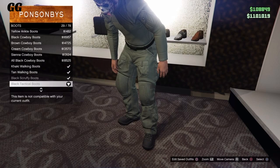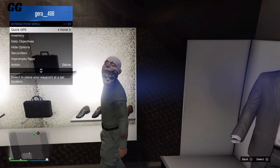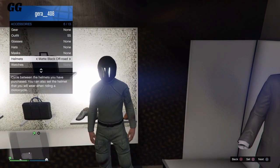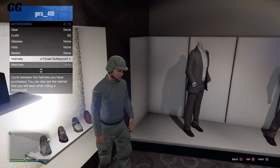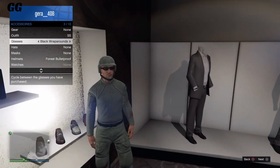After that, go to the boots section and select the new khaki walking boots. Once you've done that, open the interaction menu, go to your inventory, then go to helmets and select the forest bulletproof helmet.